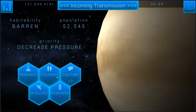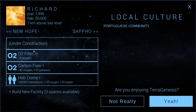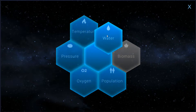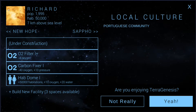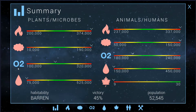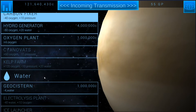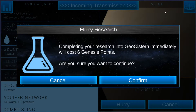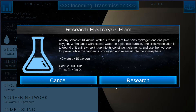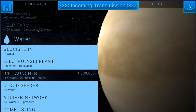I need something that's going to get rid of water — we have plus 40 water, we've got to shut that down like now. So I would need an electrolysis plant. I think I talked about this before but ended up beelining to the spaceport. Let me go ahead and research this — I've got 55 genesis points, so we'll just go ahead and rush these.